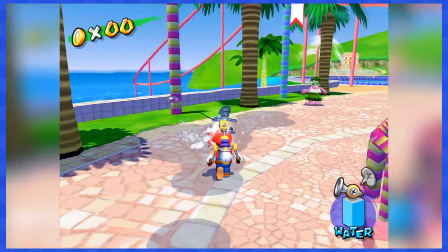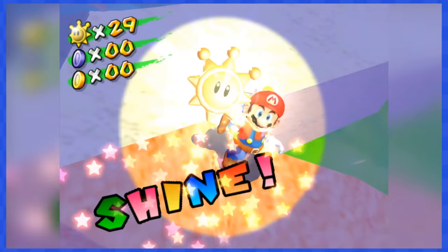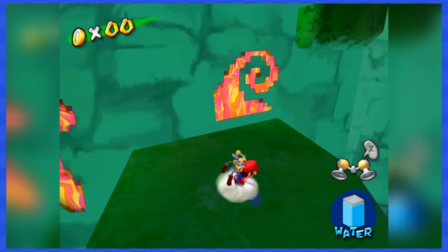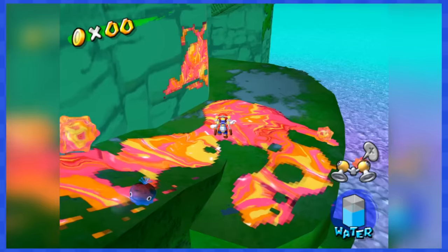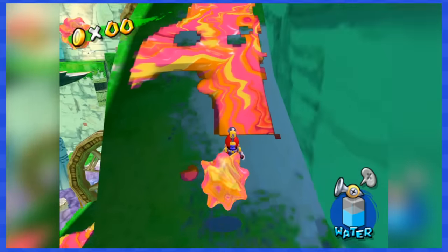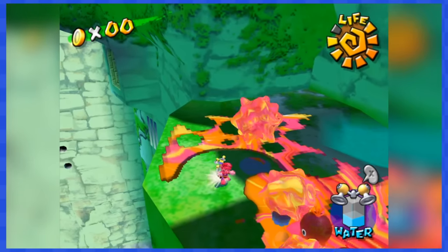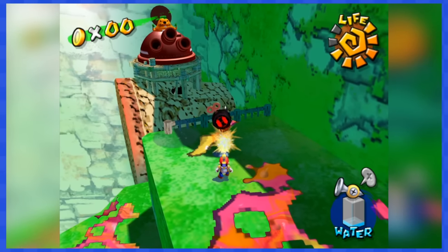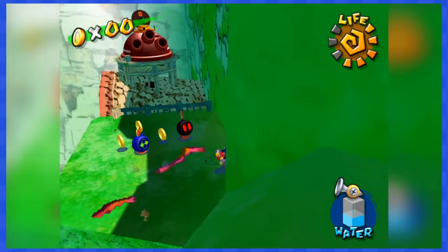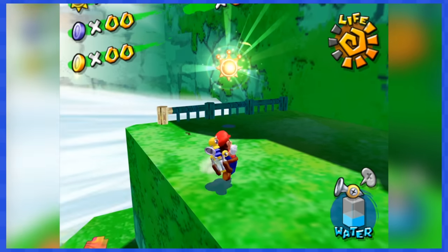Let's chase Shadow Mario down to get the final shine sprite and clear Pinna Park forever. Next up is Noki Bay, and it's going to be pretty annoying. Noki 1 forces you to make your way up a mountain covered in evil paint — as you spray it away, evil coins will appear, so be very careful. After making your way to the top, grab some Bob-ombs and throw them at the bunker to defeat the enemy and recover the shine sprite.